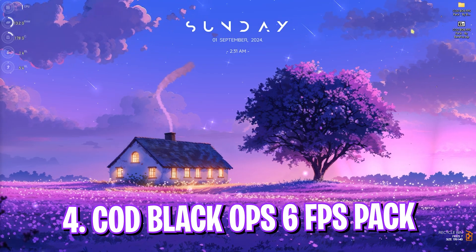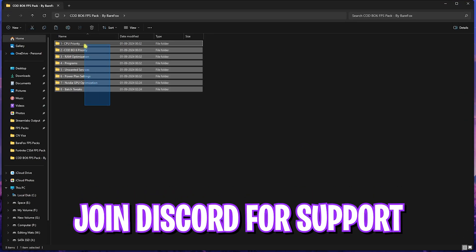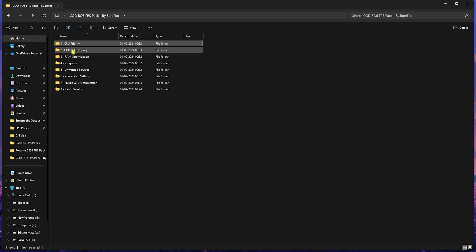Next step is the COD BO6 FPS Pack — I'll leave a link in the description below. You'll have eight simple folders. First is the CPU Priority folder, which contains AMD and Intel CPU priority options. If you have an AMD CPU, double-click and run the AMD CPU Priority; if you have an Intel CPU, run the Intel CPU Priority. This will help set up your CPU's IO priority as well as usage priority.